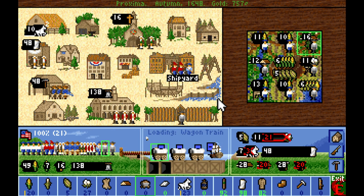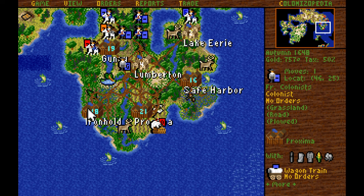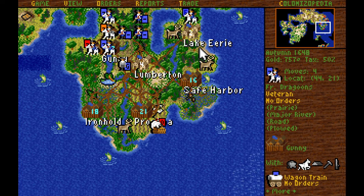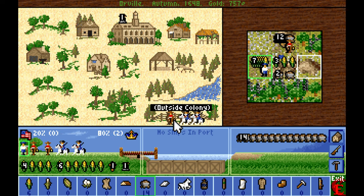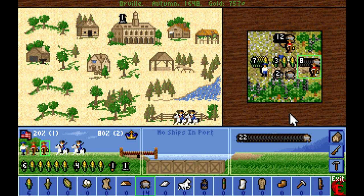We'll set the free colonists up doing lumber. The next free colonist I actually need to train up as a fisherman, so I'll send him over to Safe Harbor — it'll be closer to Lake Erie, which will be the place he'll probably need to go. We got our second ore miner in Orville set up on the hills, so now we're producing 22 ore per turn.